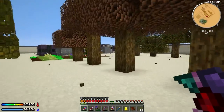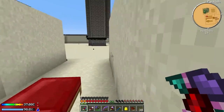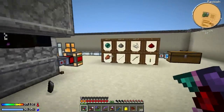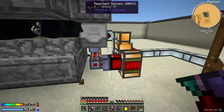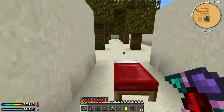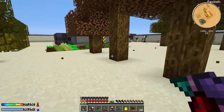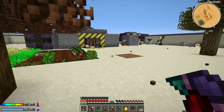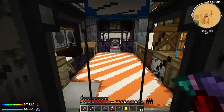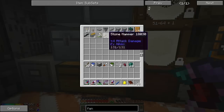We'll do that once we get a bit more iron. For now, we're collecting ender pearls at a decent rate - we already have a stack, that's not bad. I want to take some of those ender pearls and make a vacuum hopper. That's a really awesome item - it'll grab items from about a three by three area around it, suck them into itself, and then act like a hopper.